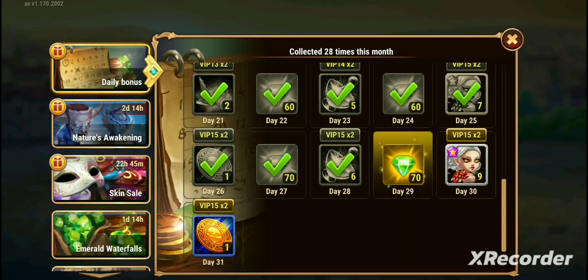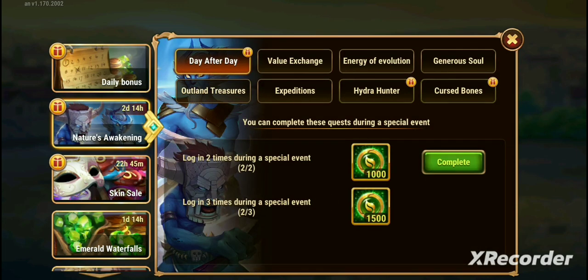This event is going to feature Mojo. There are eight tasks associated with this event. Each of these tasks will give you Nature Coins, and the Nature Coins you're going to be able to use in the shop in order to upgrade Mojo or whichever hero you like.